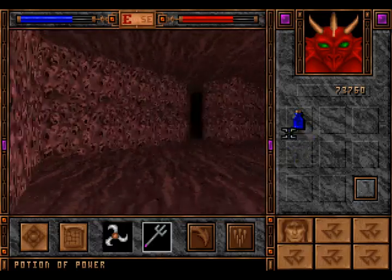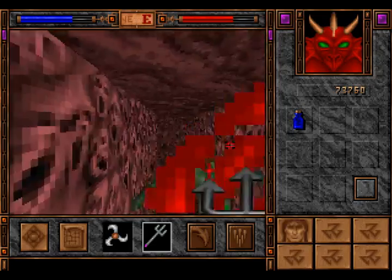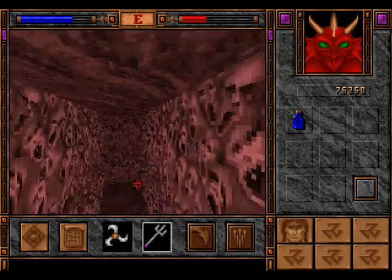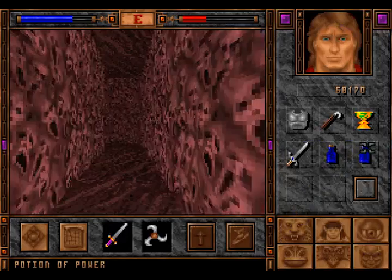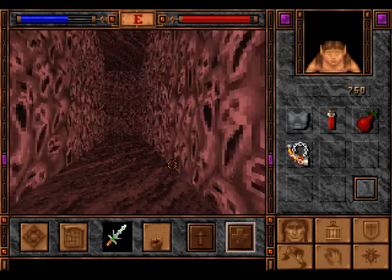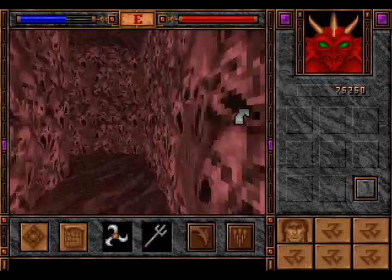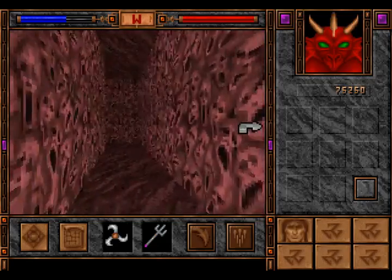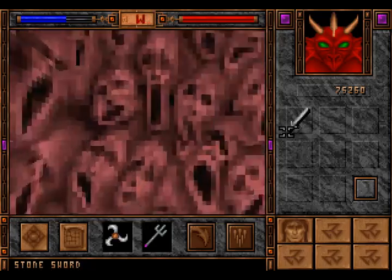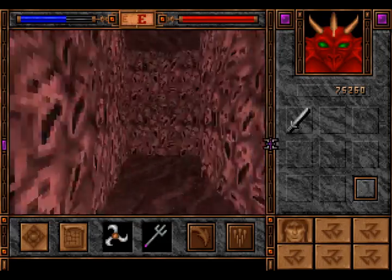A potion of power — the dragon doesn't need that, the human does. And there's another one of those. One more point please. Thank you. You're not supposed to use it in combat.